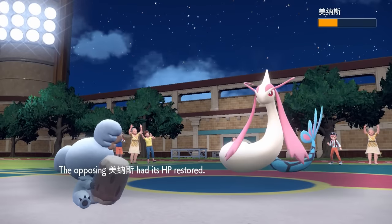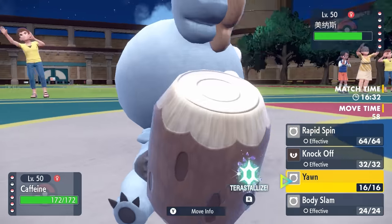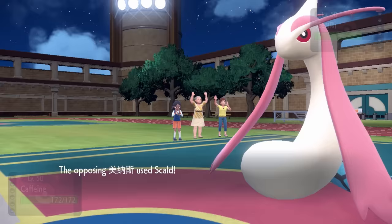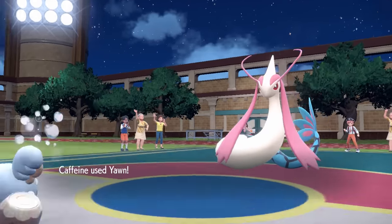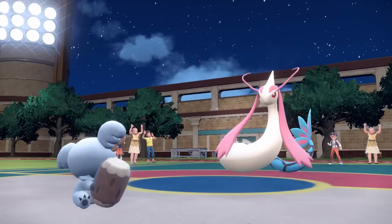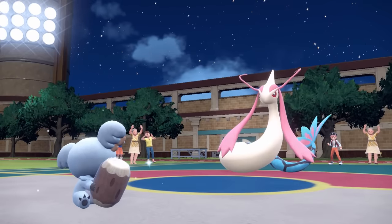They actually just end up going for the Recover. I get the Delphox out and bring in the Komala. This is just a weird little log fella and I just love using this Pokemon. We're relatively specially defensive, so I can take a Scald no problem. Also with our Comatose ability, we actually cannot be statused, so I don't have to worry about the Scald burns, and I go for the Yawn there.